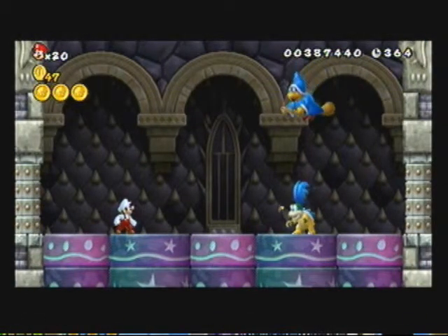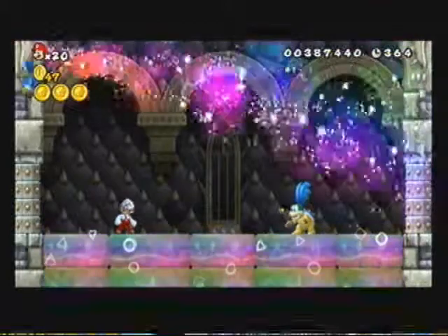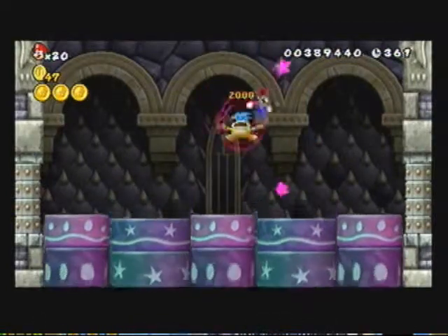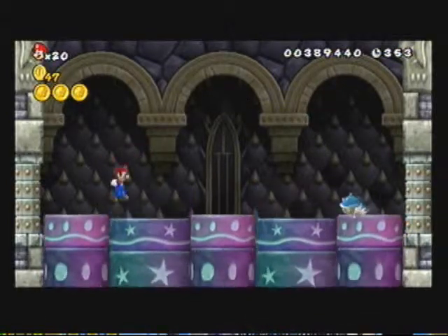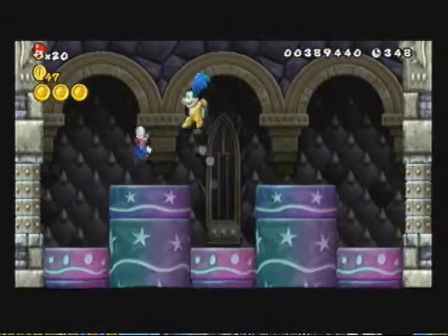Here's the introduction to Kamek, which is a Magikoopa. He was introduced — yeah, he's in Super Mario World, but he's also in Mario Party 8, and he's in Mario Galaxy too. What he does is he changes things with magic — he makes platforms different and stuff.